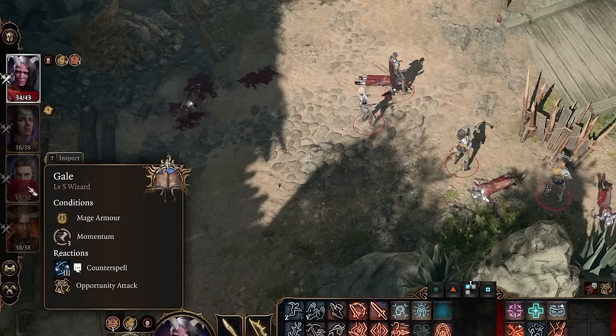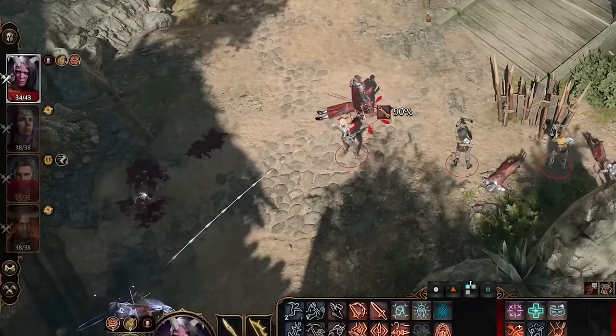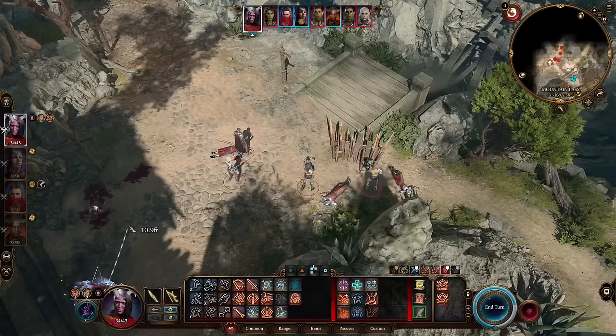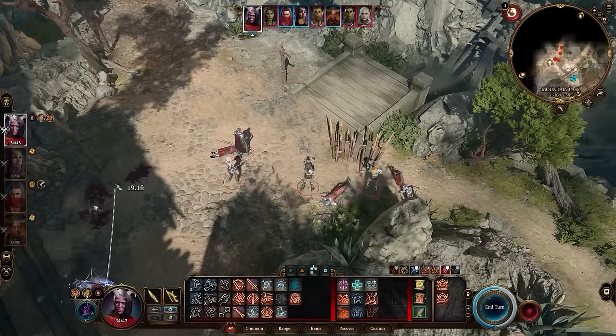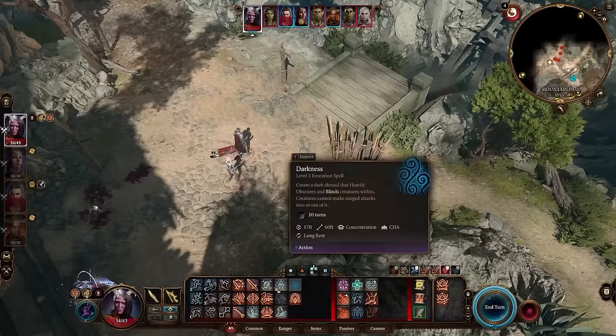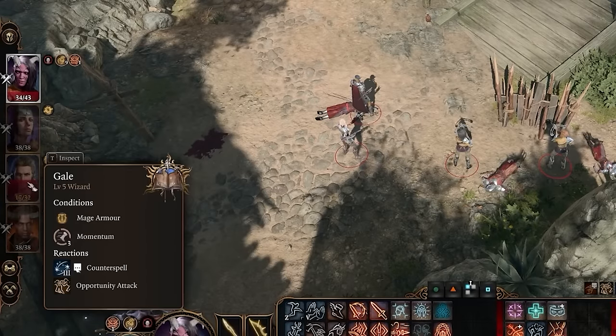Likewise, you can use the character portrait bars on the left side. If you need to cast a spell on your own characters but they're surrounded by enemies and hard to click directly, you can click the spell and then click on the person you're trying to cast it on over in the portrait bar on the left — that way you won't accidentally cast on the wrong person.